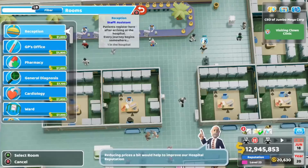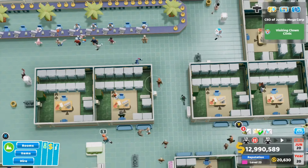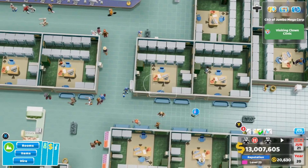Number seven is following proper building principles. I have a pretty cookie-cutter formula for every single room that I build. Once I build my room, I only build it once — I take the time to build it properly, and then I copy and place the rooms however many I need.